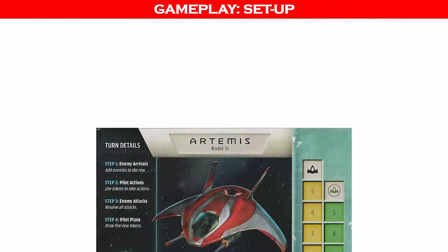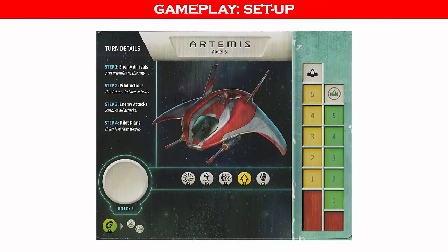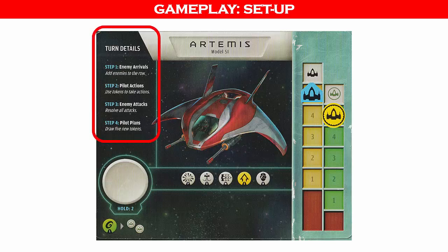First, select your starfighter and place it in front of you. Each starfighter has its own unique characteristics to allow for different play styles. Place the hull and shield markers onto your starfighter dashboard. When being attacked, you will first reduce your shield points and then your hull points. Each starfighter dashboard has a list of the steps taken each game turn.